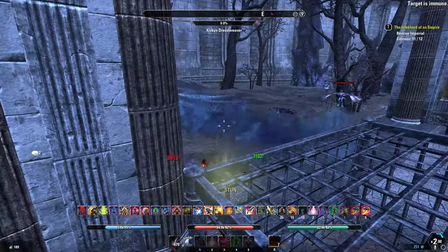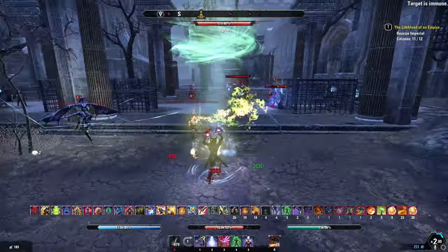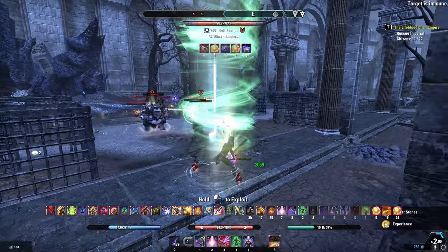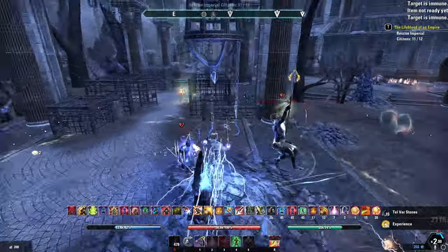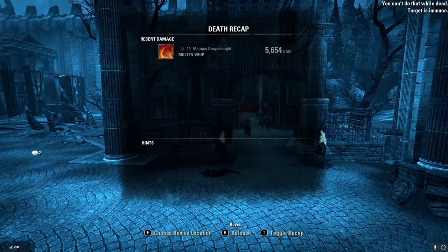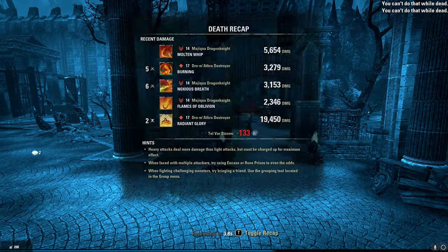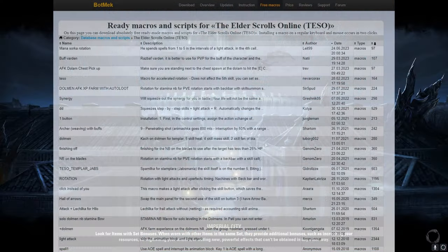The next point is about macros. I think macros are essentially coding and stuff that you install so that with the click of one button you can execute several actions at one go — correct me if I'm wrong, that's my basic understanding. Without knowing too much about it I did a Google search on macros and ESO-related macros and I found a page.